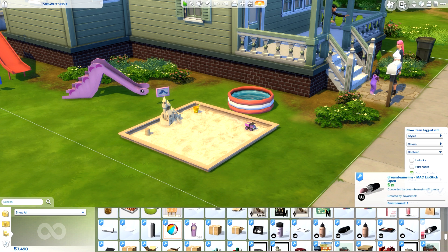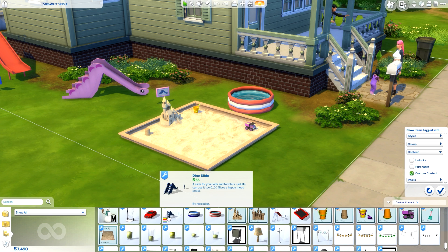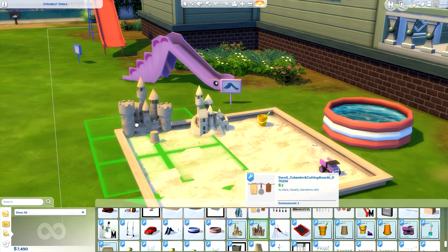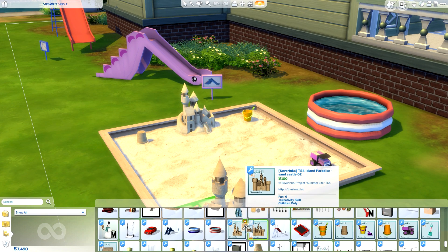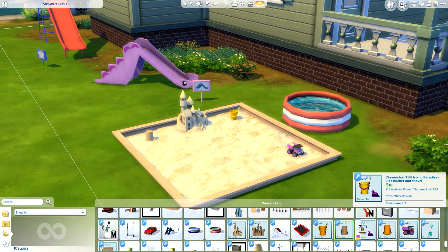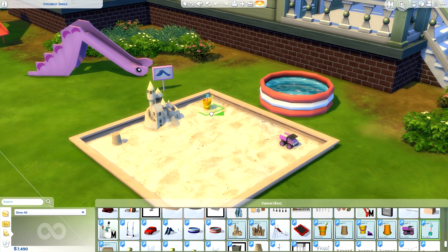So let's go ahead and scroll down in custom content. Here we have the dino slide, then we have the toddler pool and the toddler pool recolors. We've got two of the sandcastles — this one right here and this one as well, coming in two different colors in case you want to switch it up. We have the kid's bucket and shovel, which isn't functional but gives your environment a little boost. There's the sand bucket impression, some more sandbuckety stuff, and a truck that's not functional but you could put some functioning toys in the box. And then the kid's sandbox, which I was so excited to see because I think this looks amazing.